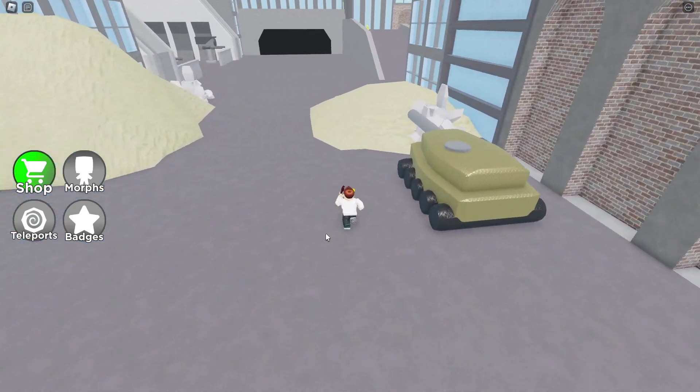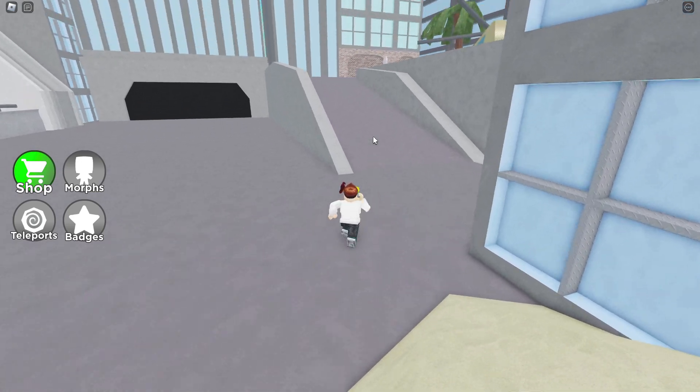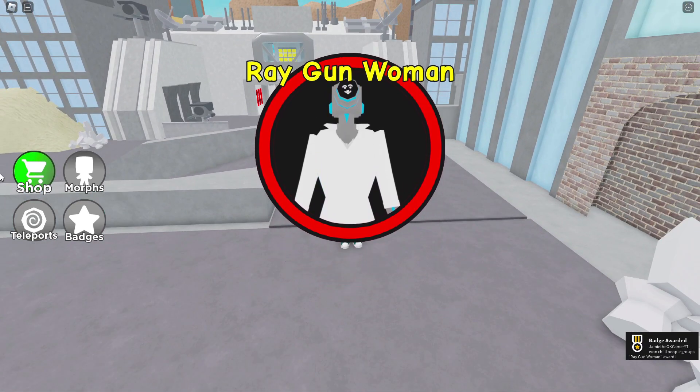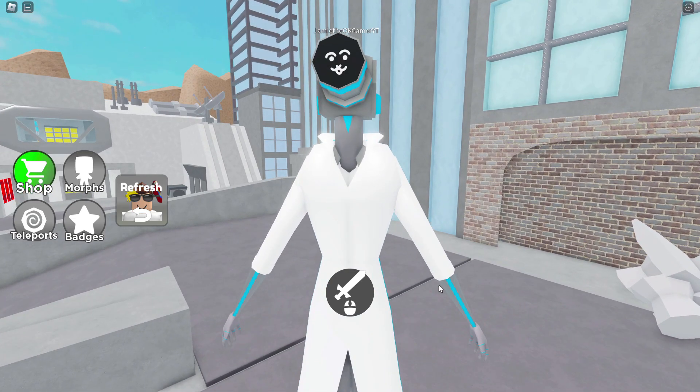Here we are. Oh, I see something. I guess — technically this is a road right here. It's like a ramp going up, I guess. Here we go. Boom, we got Ray Gun Woman. I don't know if that's who we needed. No idea, but look — Ray Gun Woman.